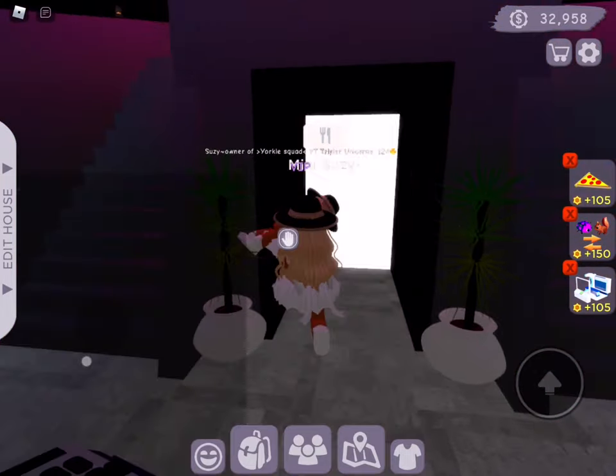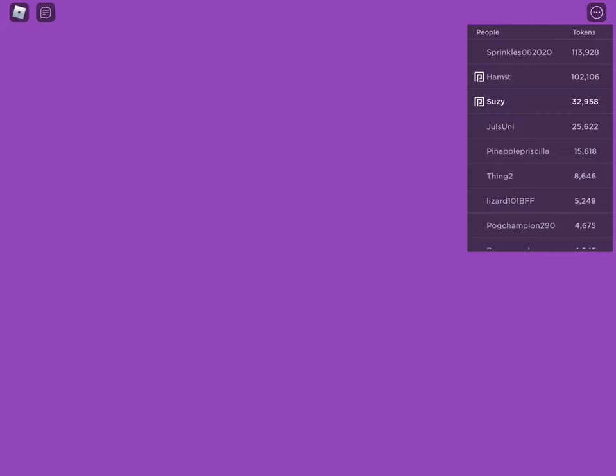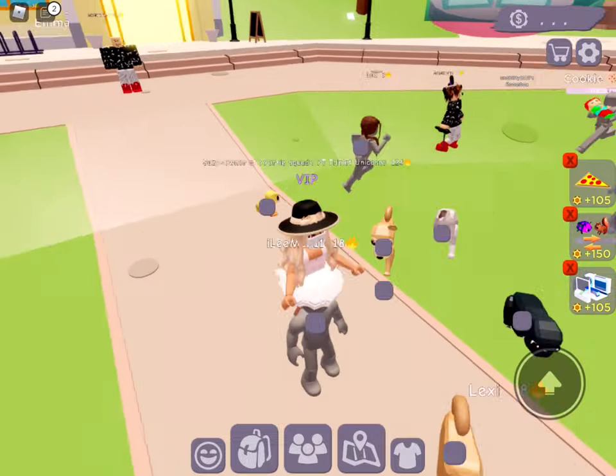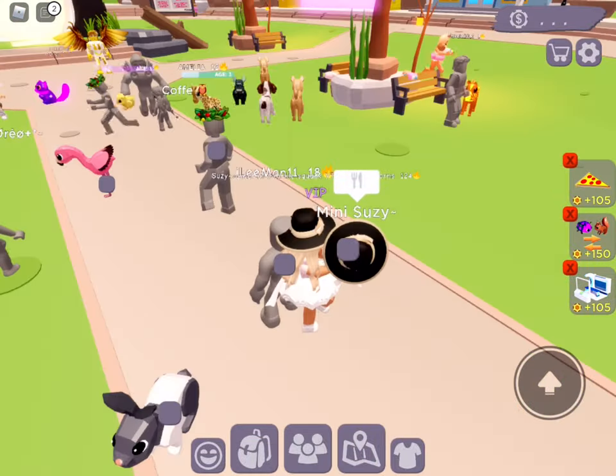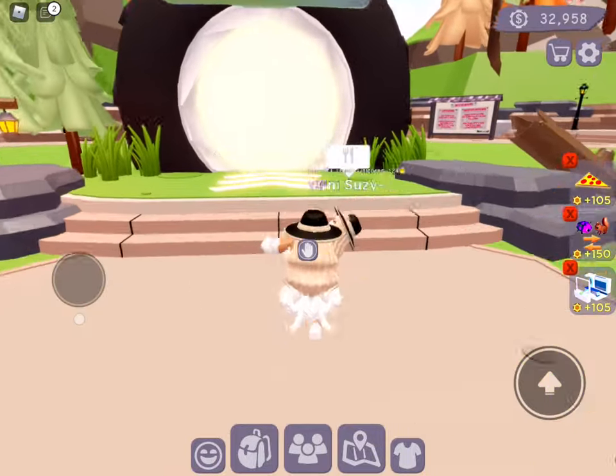Everyone, today I'm super excited because there's a new car update where you can customize your cars. I'm going to be doing the camper van. I'm also going to try something because someone in the comments told me that if you press a button on it, it will show you a room inside. I think that's really cool. So I'm going to go to vehicle customization.